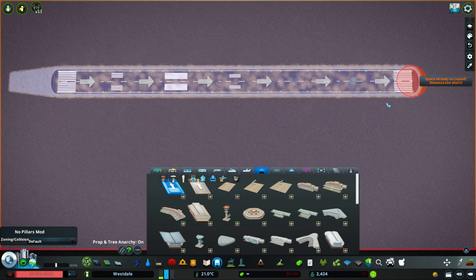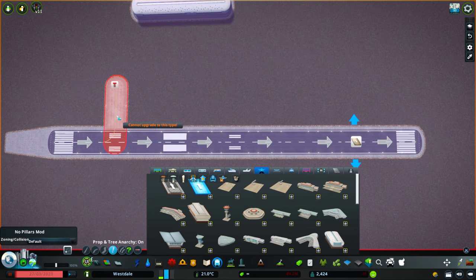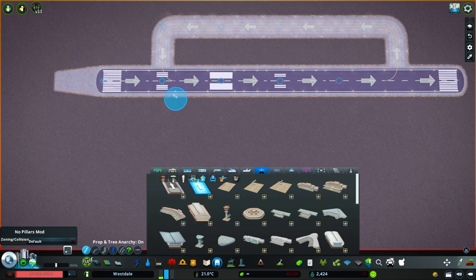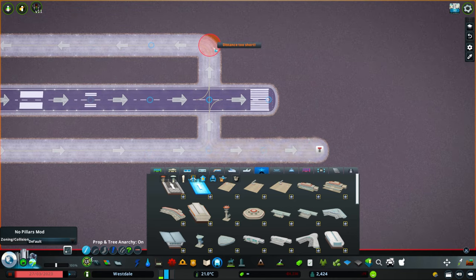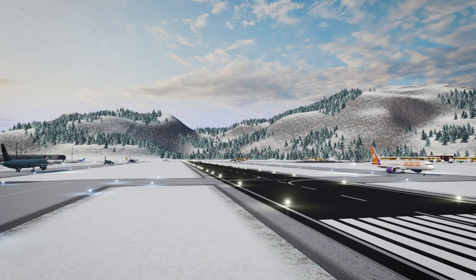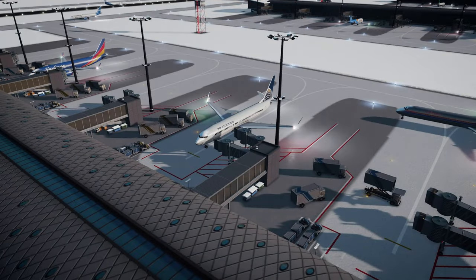You do need to be aware of how you're planning everything to make sure it all works properly, especially because the taxiways are one way and the runway is one way. You need to make sure that all of your paths are not conflicting in direction. Once you have your main terminal down and expand your district area to cover the space your airport is going to cover, it becomes really like fitting a puzzle piece together, which is something I tend to enjoy.